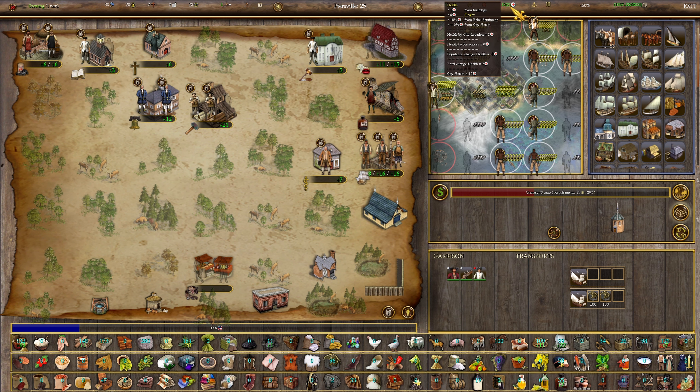You can end up with a health spiral if you're not careful — if you go negative health you start losing bonuses and production. I'm net two health right now, which means I can add maybe four to six colonists before I start going negative.